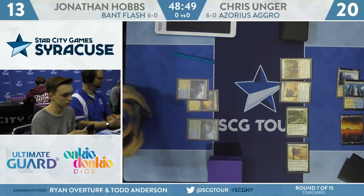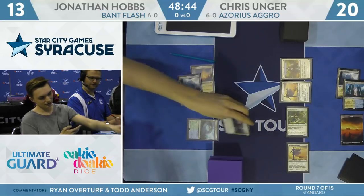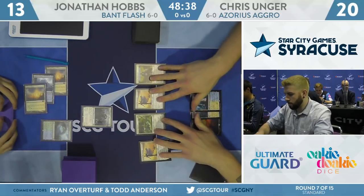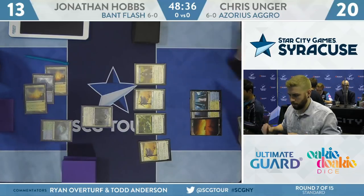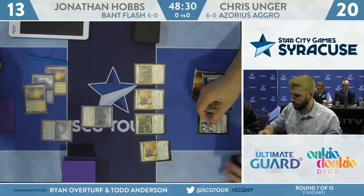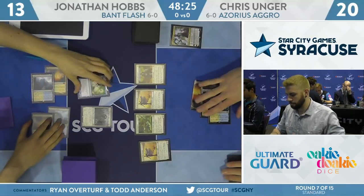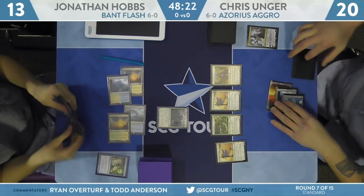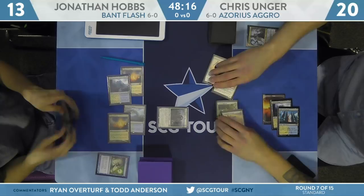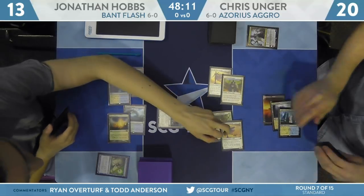There's a second Sky Marcher Aspirant and a Dauntless Bodyguard protecting one of the Aspirants — seven permanents towards the City's Blessing. Hobbs has no blockers yet, and here's another Sunpetal Grove entering tapped. You see this a lot in Standard with three-color decks: people are often greedy with their keeps, not really aware of how backbreaking it can be to have all these lands enter tapped. Hobbs is basically getting maximally punished for this really slow start.